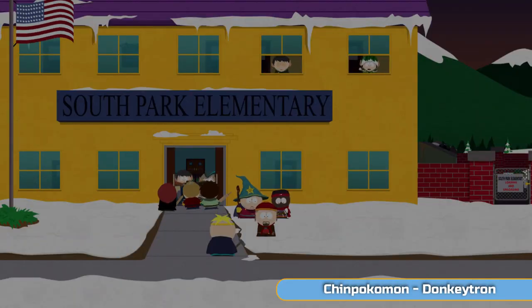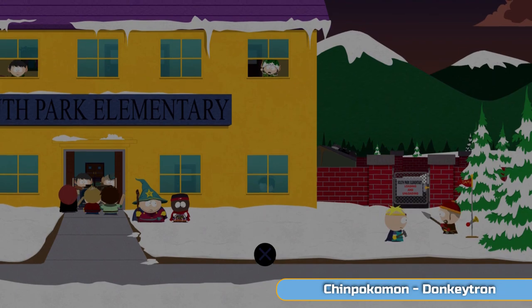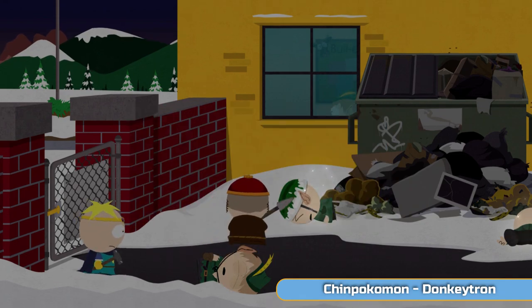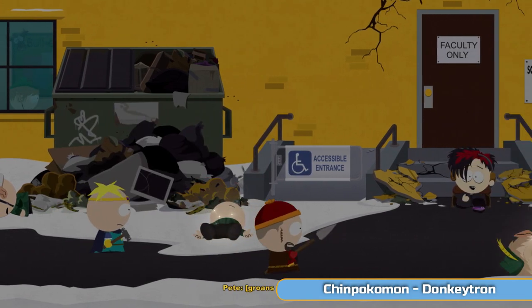Hi there, I'm Ben and welcome to part 6 of my full platinum walkthrough for South Park: The Stick of Truth. This is exactly where we left off in the previous video. We're going to be doing Attack the School. This is a one-off story mission and there are missable bits. You can't seem to leave here at this point, so you need to finish this mission before the whole thing opens up again. We're moving to day 3 at the end of this video.